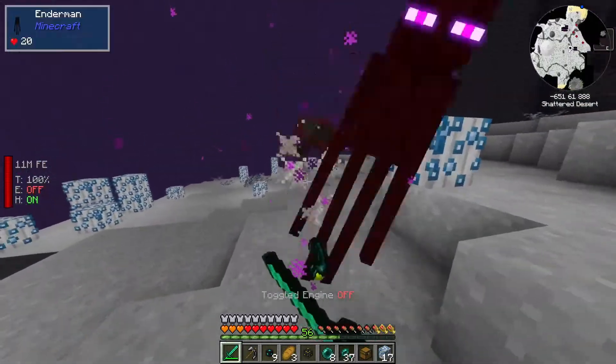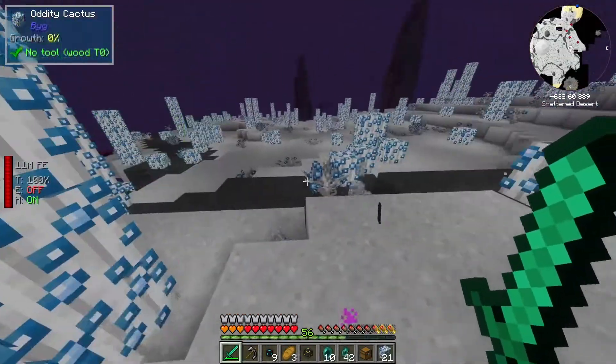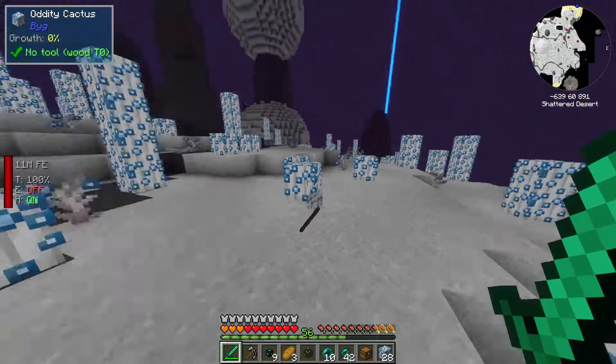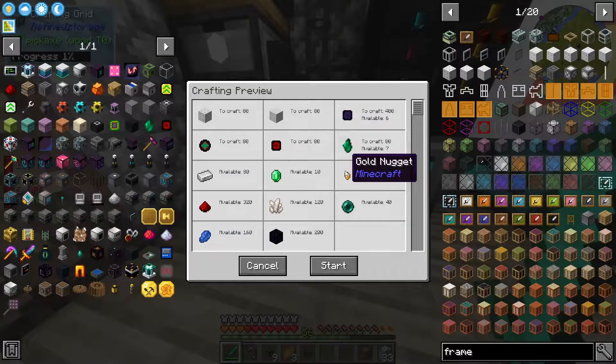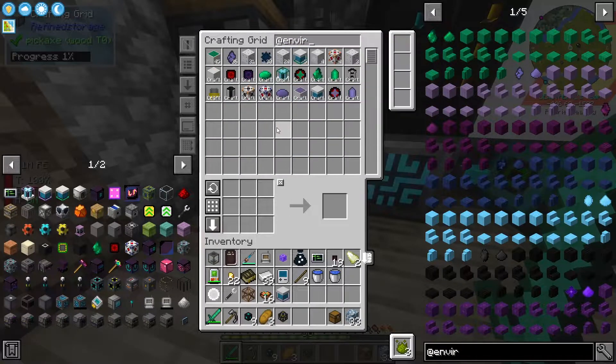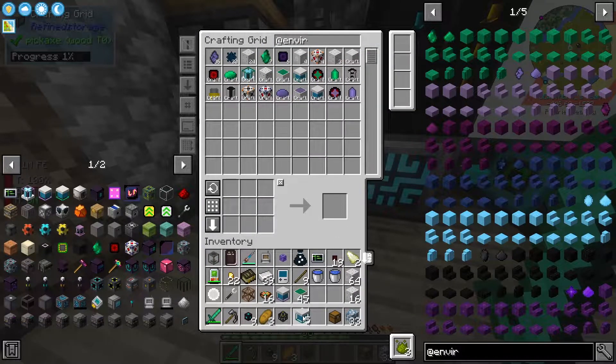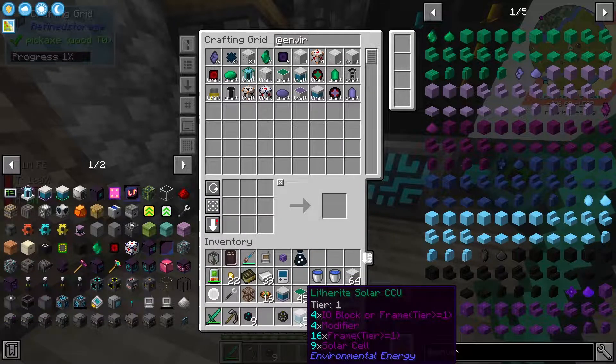I don't think we needed too much, so I think we're probably pretty much good to go. Oh my god — we can craft the 80 frames. Let's do it. At environmental — this is ridiculous. We can do the thing. So the solar cells, the frames. Oh my god, we have so many. The solars obviously. We have a bunch of stuff here that we can put away because we definitely do not need it all. What's left? The modifiers and the outputs.